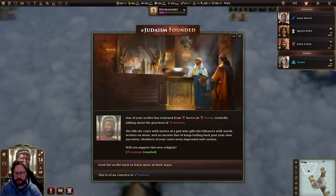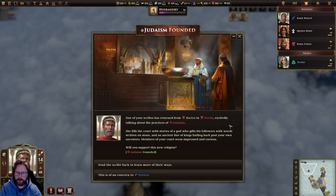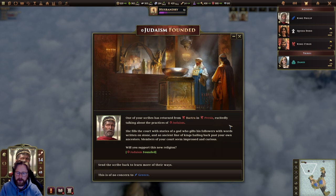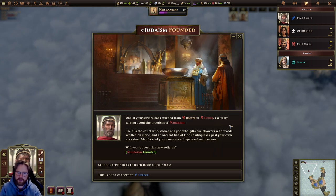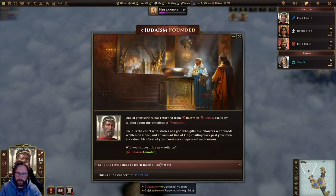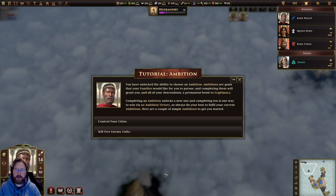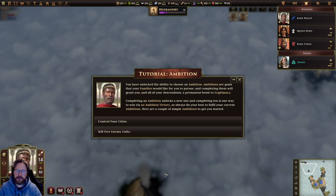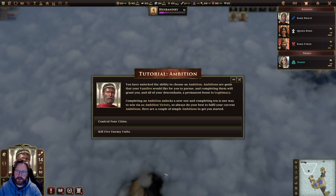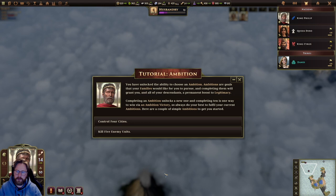Judaism was founded in Bactra. One of our scribes has returned from Bactra, excitedly talking about the practices of Judaism. She fills the court with stories of a god who gifts his followers with words written on stone and an ancient line of kings. Members of our court seem impressed and curious. We want to form our own religion. We've unlocked the ability to choose an ambition — completing ambitions grants you and your descendants a permanent legitimacy boost. Completing 10 is one way to win via Ambition Victory. Current ambitions: control four cities and kill five enemy units.